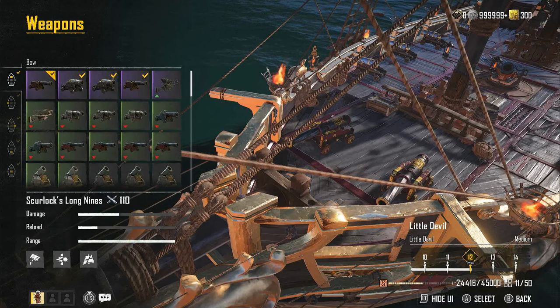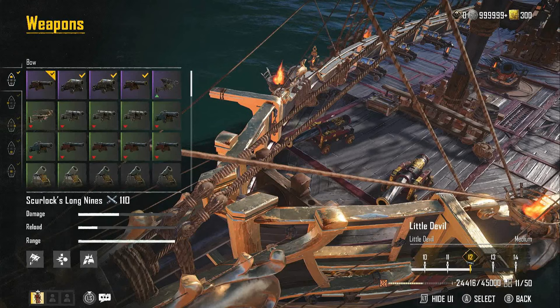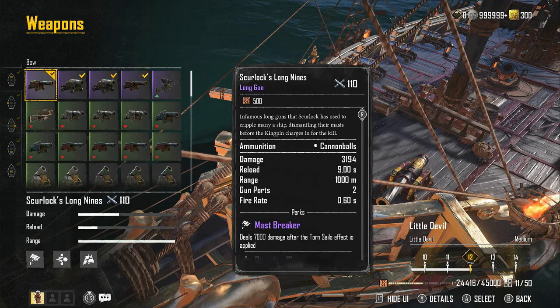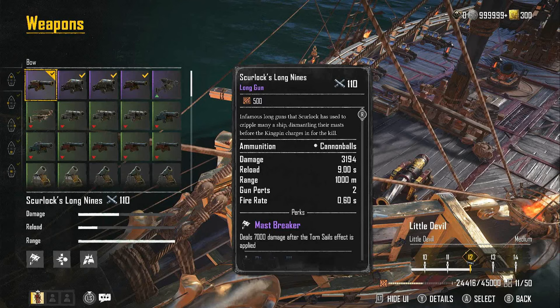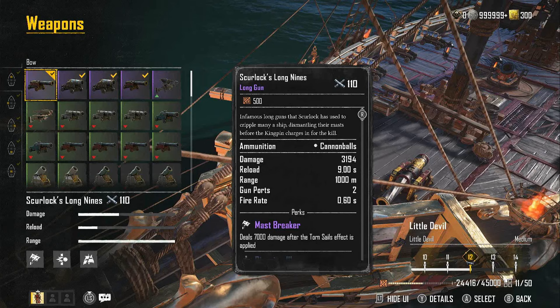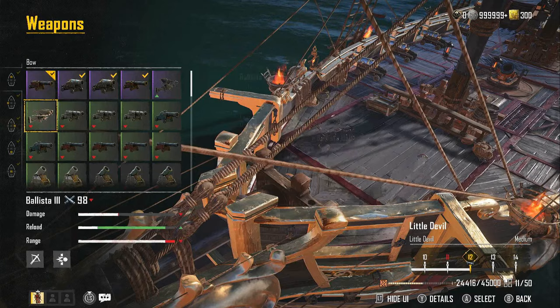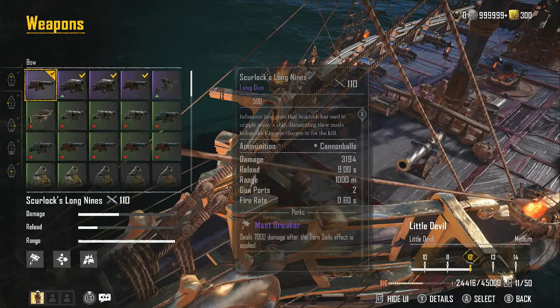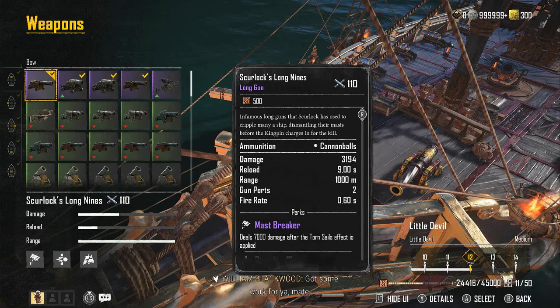Before we talk about how to obtain these cannons, let's discuss the Skrlock Long Nines themselves and their details. Here they are mounted on the front of my ship. The Skrlock's Long Nines — I believe the class is epic, the purple highlighted class — it is an epic long gun. The description says: infamous long guns that Skrlock has used to cripple many a ship, dismantling their masts before the kingpin charges in for the kill. They use cannonballs and their damage is 3,194. Comparing them to other cannons like the Long Gun 5s, these do a little bit less raw damage.